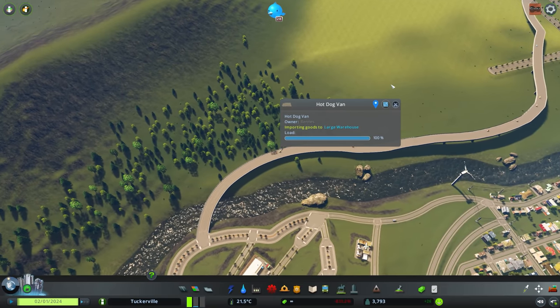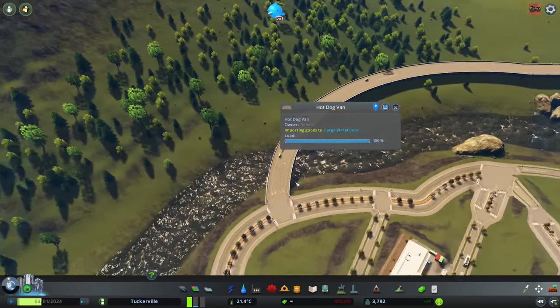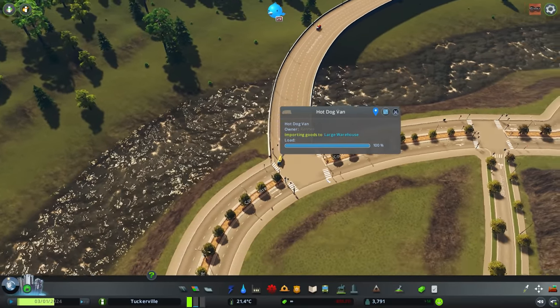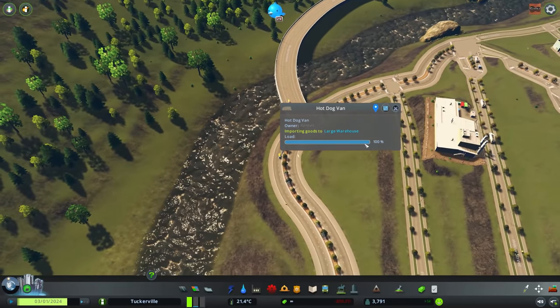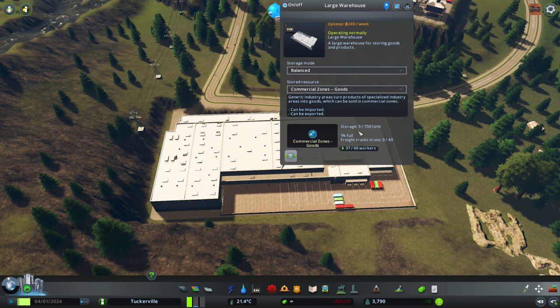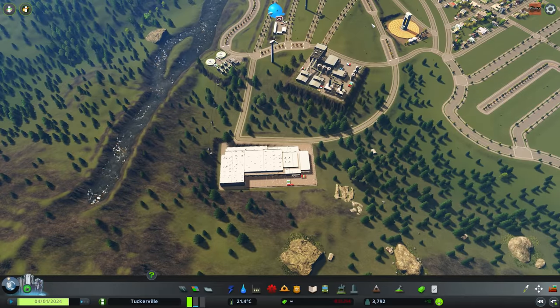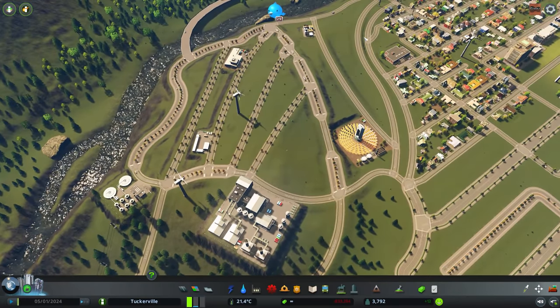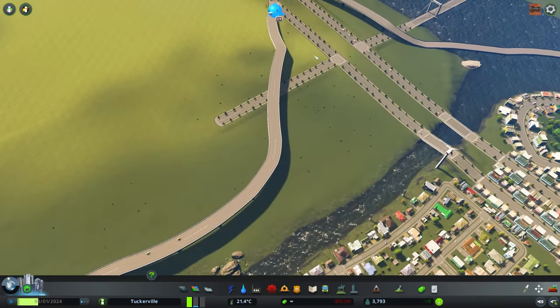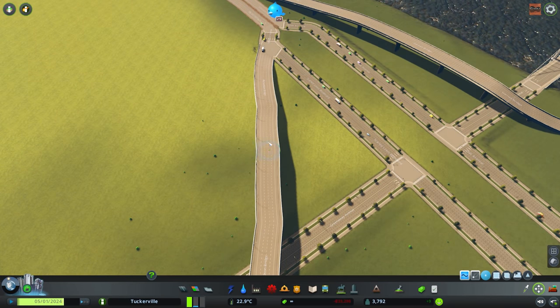Look at all of them — they're taking it! We just needed to switch it up a little. The freeway system is working, great to see. He's about to get off... importing goods to the large warehouse — that's what I like to see! It's one percent full, five tons out of 750. On my other map, a 750-ton storage unit filled to 650 tons within three minutes — it was insane.